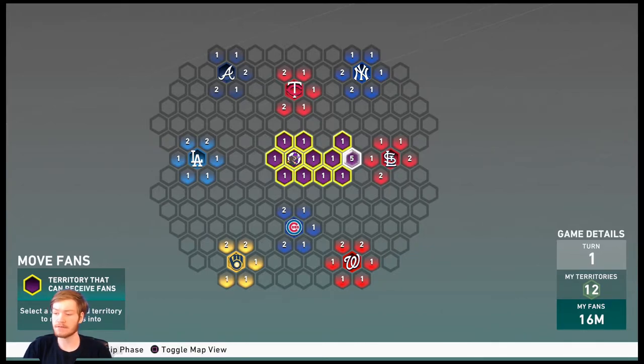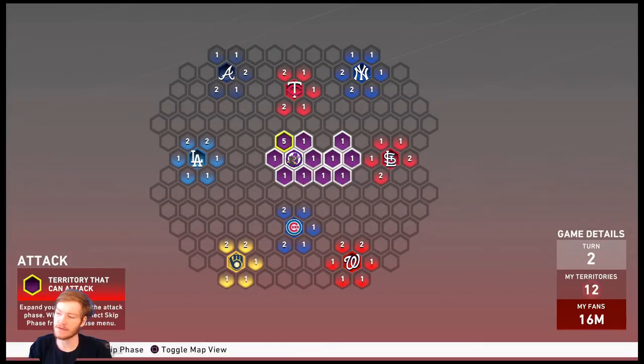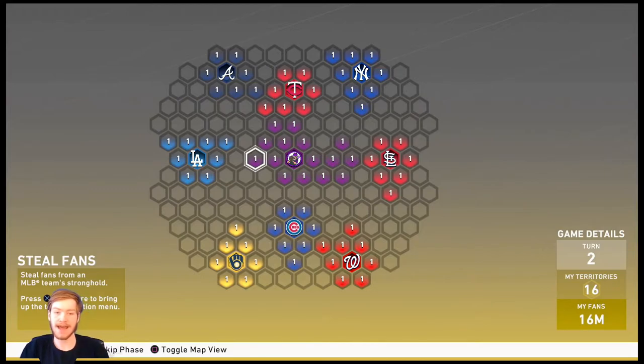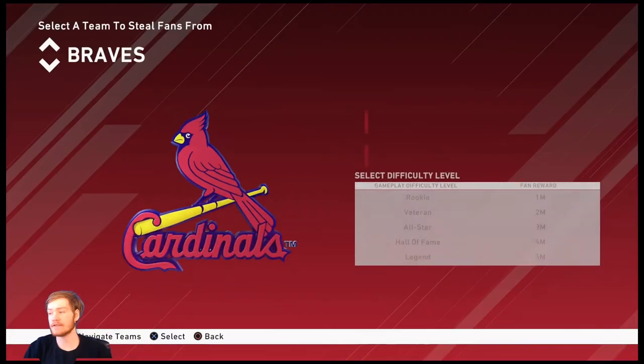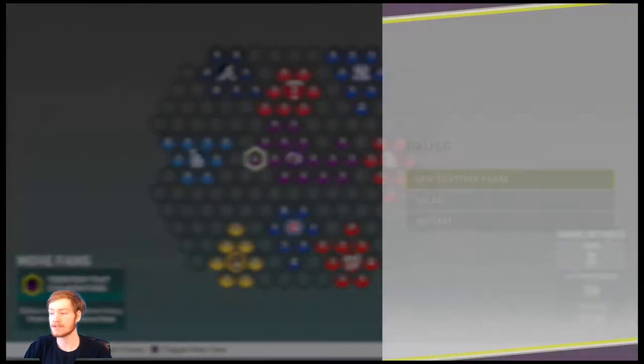After the Reinforce stage we move on to the Move Fans stage. This is pretty simple: it allows me to select any territory that has more than one fan and click on another territory to move those fans there. You can move one fan, two fans, or all the fans — every territory must have at least one fan in it. Then you go back to the Attack phase.